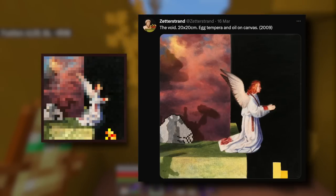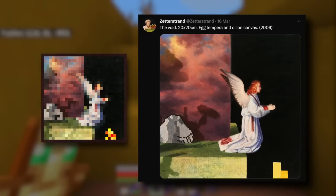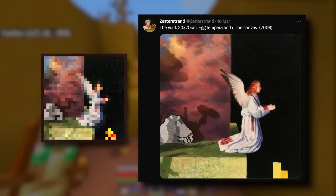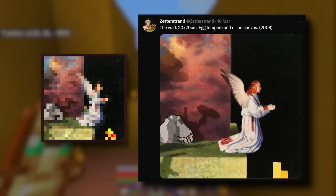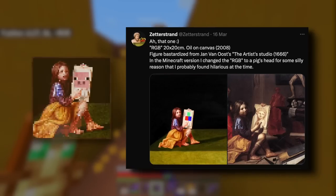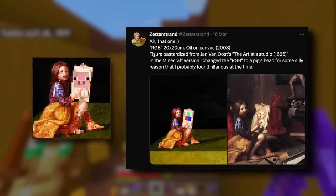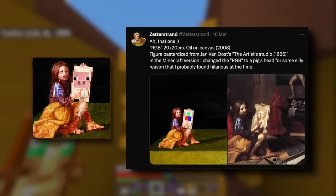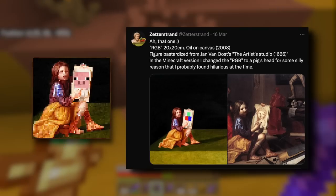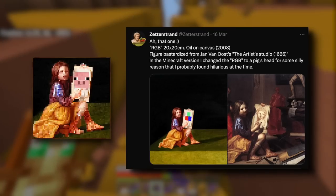Same with this image of an angel flying from a platform — it's actually a much more complex thing of a painting in the background with a block. The more you look into any of these, the more your mind breaks. But the one final one I want to share is one of his original paintings of a weird child with an RGB element, which he actually decided to change to a pig's head to make the Minecraft painting. I just think it's absolutely fascinating, the process that goes into designing all of this art.